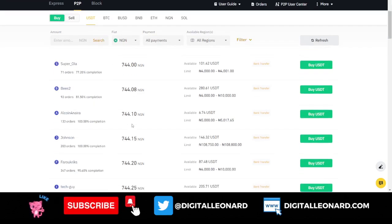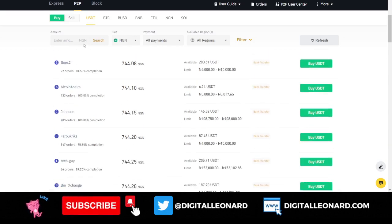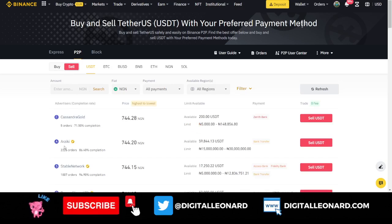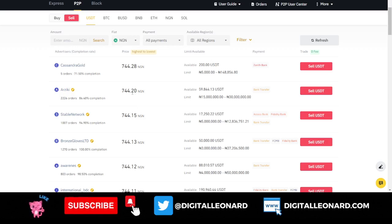When you come to the sell option, none of the persons you see listed without a badge are merchants. When you see a merchant, you always see them with a badge. If you go to the sell option looking at USDT, you can see a verified merchant — when you hover over the badge checkmark, it shows 'verified merchant with high trading volume.' This is what they are ready to buy your crypto for, but before you can sell at that rate you need to be trading around 15 million to 30 million naira.